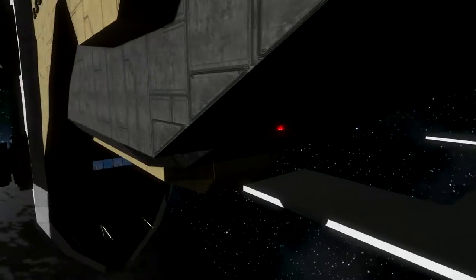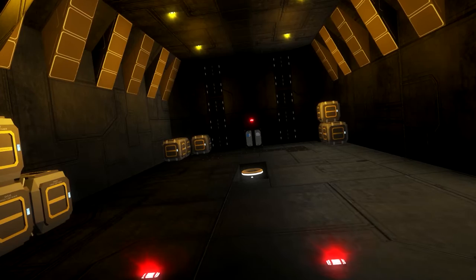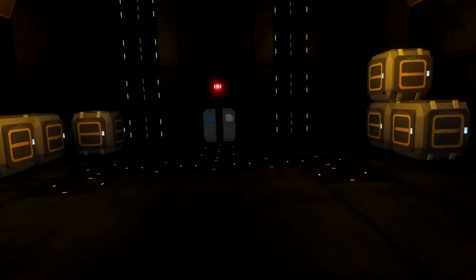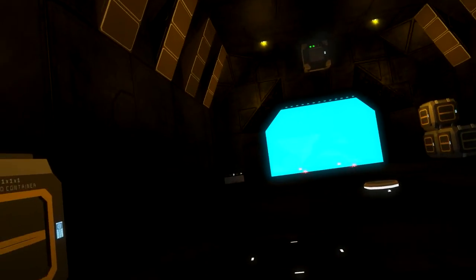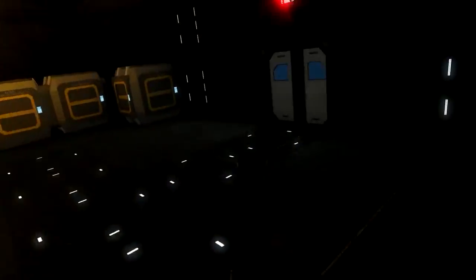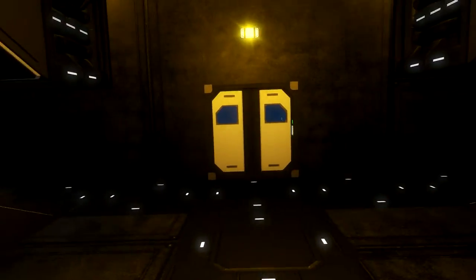I'm just gonna go to the inside now, to the hangar. I have to say that the ship uses mods — not a bad thing. So here we have a force field, it's like a door, just a force field, and the air can't escape to space. It's like a hangar door which is a little bit transparent. There's a little bit of air pressure in here.